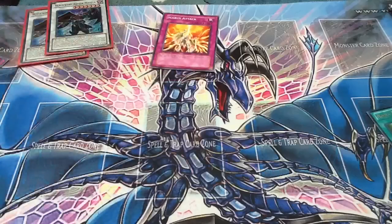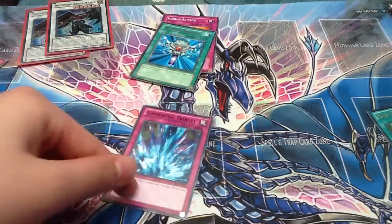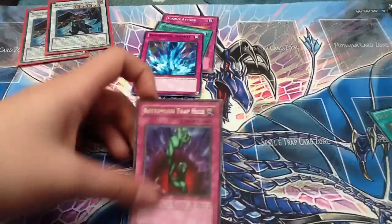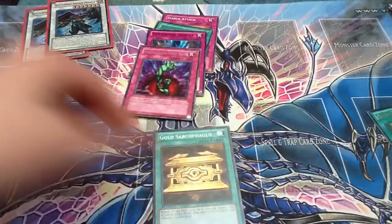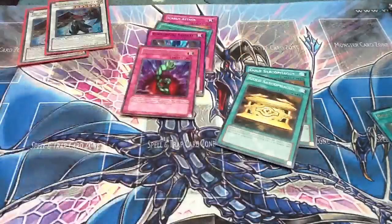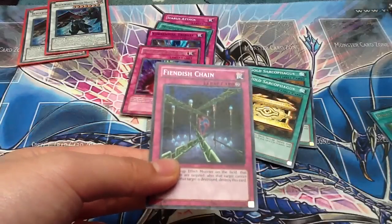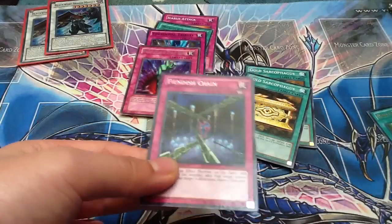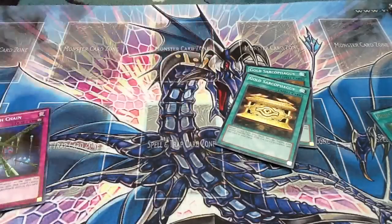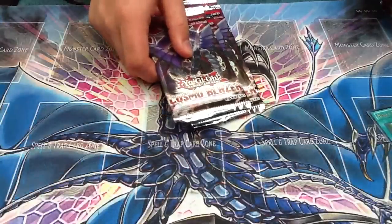I bought two Ouroboros. These cards are quite cheap so we just picked them up - Icarus Attack, Reborn Tengu, Trap Dustshoot, Gold Sarcophagus for my Exodia deck, and Fiendish Chain which is a star foil for trade. Each card was either two or three dollars.